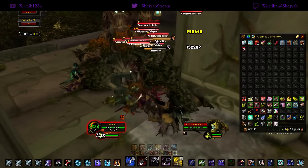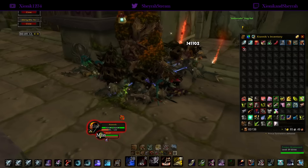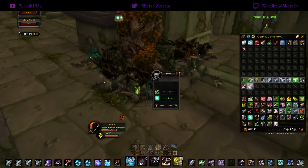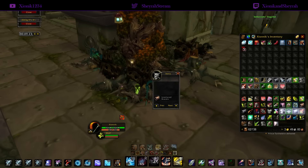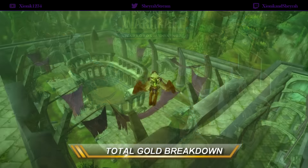A lot of our other auction house markets we just throw things on for 48 hours and forget it, but we do transmog completely differently. Because we use TSM, we're able to repost two or three times a day to maximize our sales, and that's been working really well for us in terms of transmog. Our one-hour farm session is done — it's time to do a full breakdown of the items and see how much we actually made.